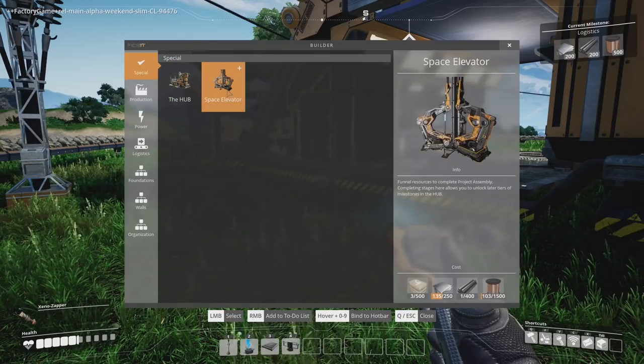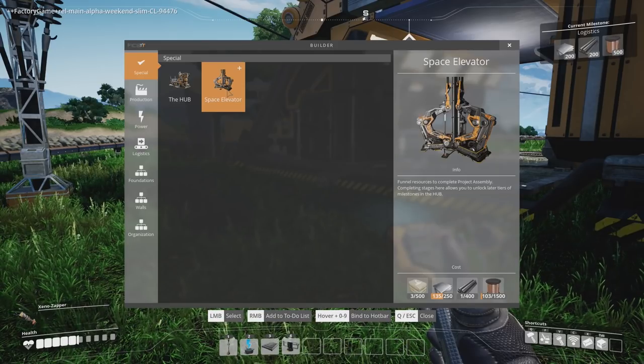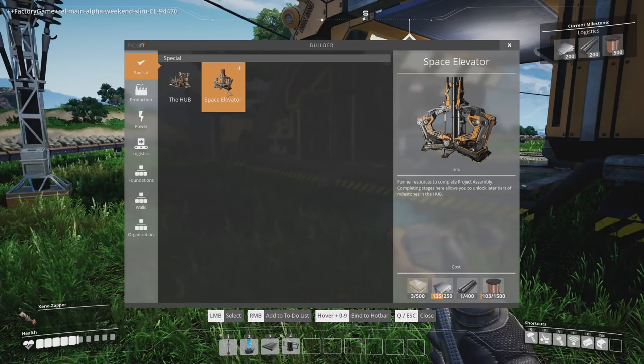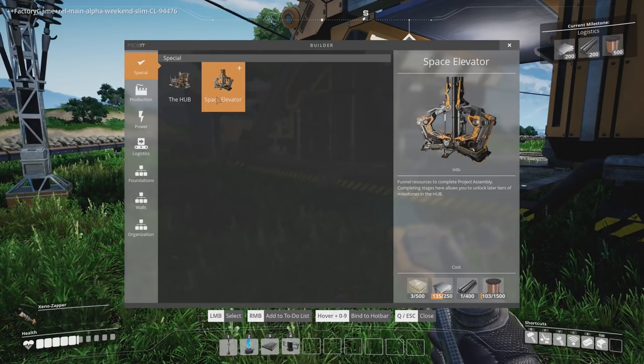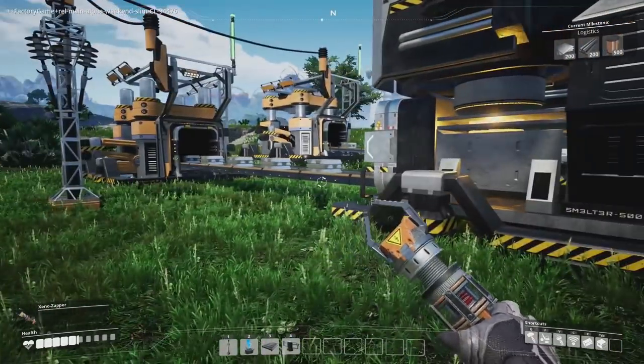So the space elevator - how do we start making that? It needs 500 concrete, 1500 wire, 400 rods, and 250 plates. Let's make another constructor that can make us wire, and we're going to make another miner - this is copper. That's a good idea.